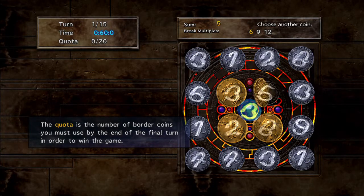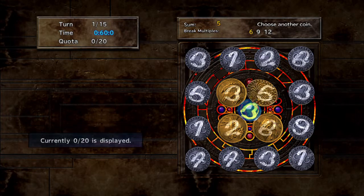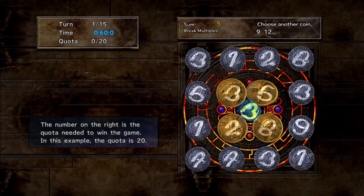This quota is the number of border coins you must use by the end of the final turn in order to win the game. If you don't use enough coins, you'll lose. The quota is shown in the upper window, currently displaying 20. The number on the right is the quota you need to win — in this example, 20.